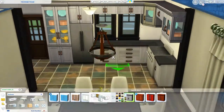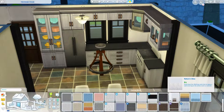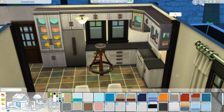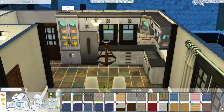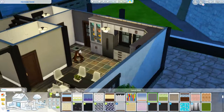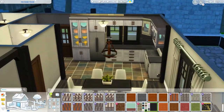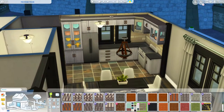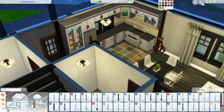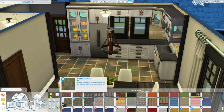Thank you guys for letting me share this experience with y'all — you're my friends even if we don't know each other! Anyway, moving on — here we are in the kitchen, which I struggled with probably more than anything in the house. I was really trying to find the right backsplash behind the cabinets. I tried the brick stuff that came with Spa Day but it didn't match perfectly, and I wasn't happy with it. It was hard to find something that matched the tile but also the black and gray.